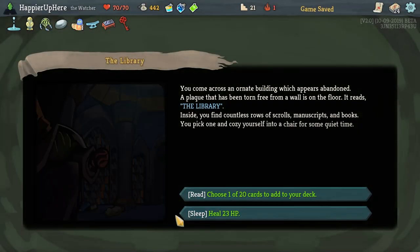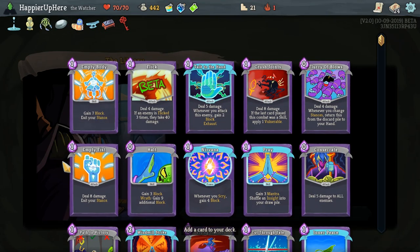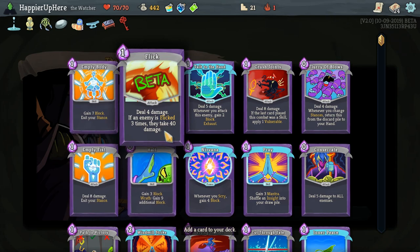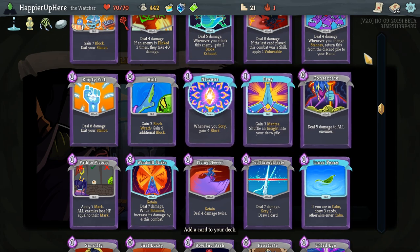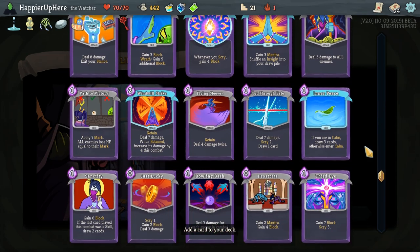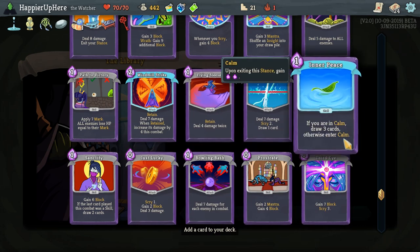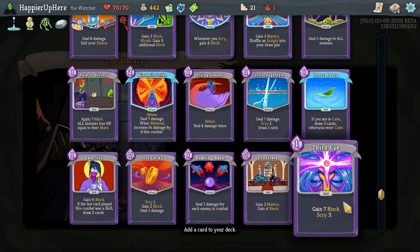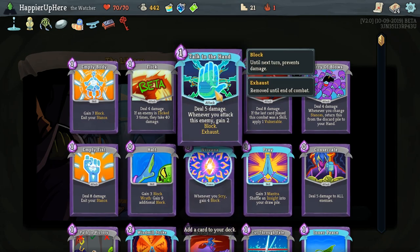We'll skip the shop, we'll get another one. There are a lot of new cards. Flick: deal 4 damage, if an enemy is Flicked 3 times they take 40 damage — good if you have a lot of these. Nirvana: whenever you Scry, gain 4 block — useful for a Scry deck. Spray gains 3 Mantra and shuffles an Insight into your draw pile; Insight is draw 2 cards for 0 cost. Flying Sleeves: Retain and deal 4 damage twice. Inner Peace: if you are in Calm, draw 3 cards; otherwise enter Calm. Talk to the Hand is probably the best one here — let's take it.